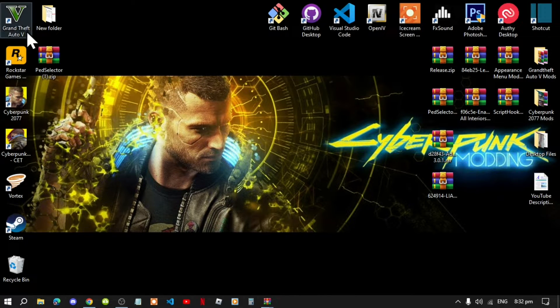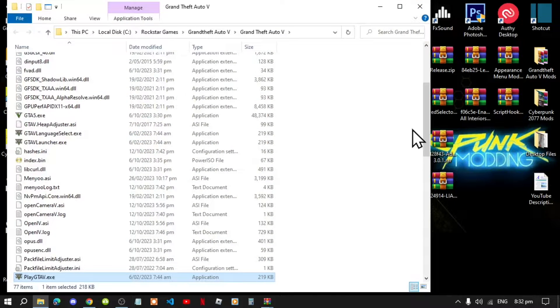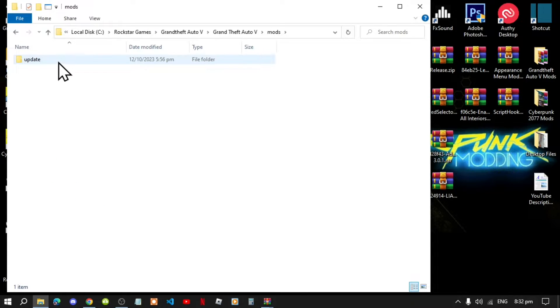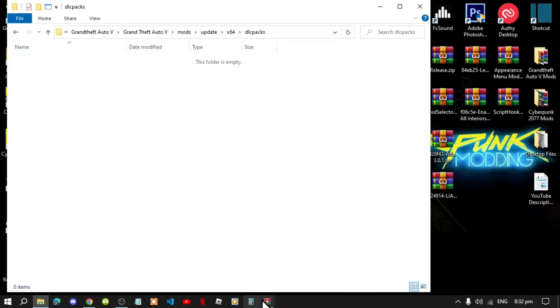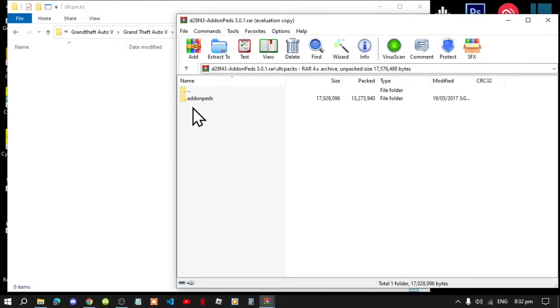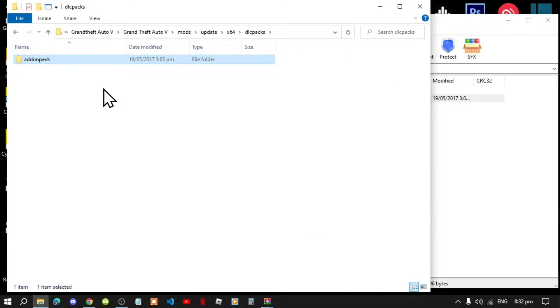The first thing you need to do is go to your GTA V game, hover over it, right click and open file location. Next go to your mods folder, then go to your update folder, then your dlc64 folder, then your dlc packs folder. Now open up your addon pads extract folder and go to your dlc packs folder.